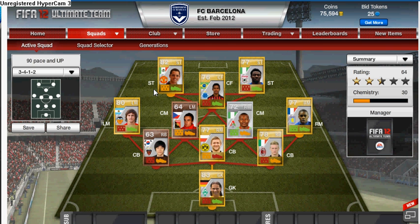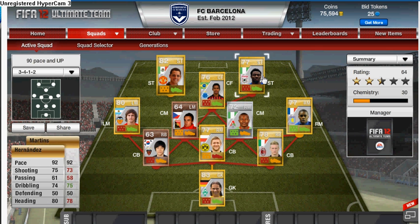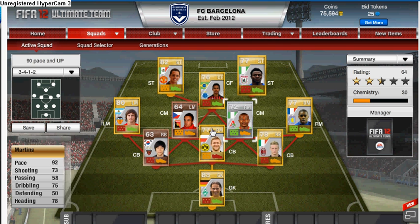Right now I'll just show you the squad. First we've got an attacker called Hernardis — really good, his best stats are 92 pace and 80 heading. Then we've got Martin, he's got 92 pace. As you can see the whole squad is above 90 pace — that's why the team is called '90 Paced or Up.' His second best stat is heading which is 78.